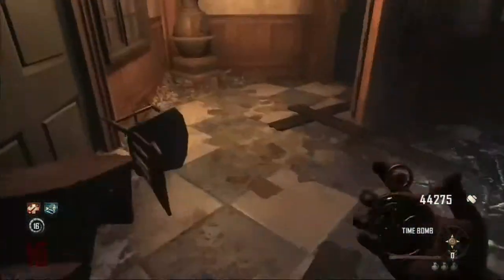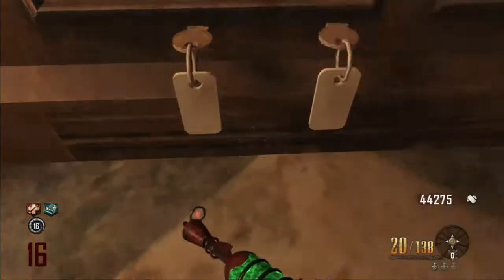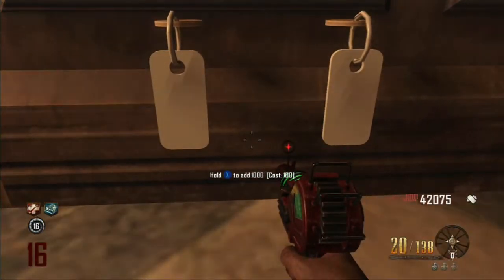All you're going to need is a time bomb and galvanuckles. You're just going to go to the bank and punch the tags with them to be able to add the money into a power-up that will flow outside.